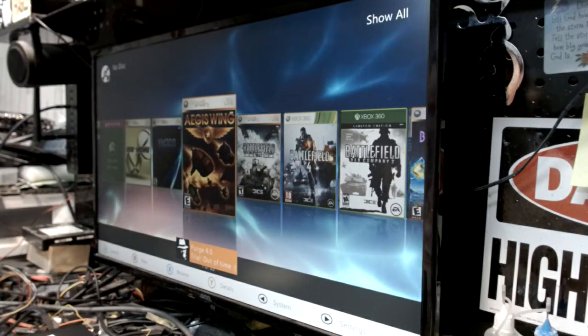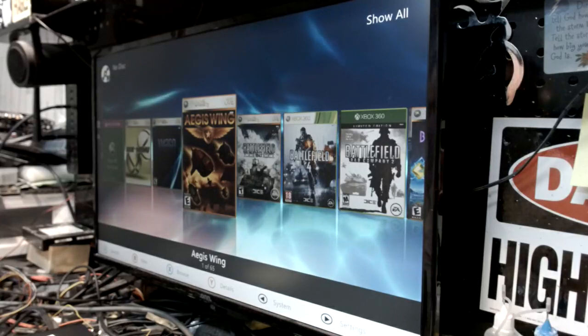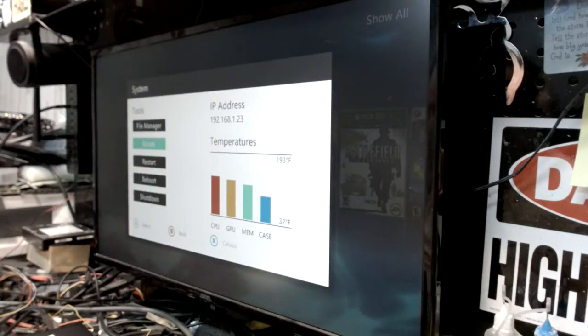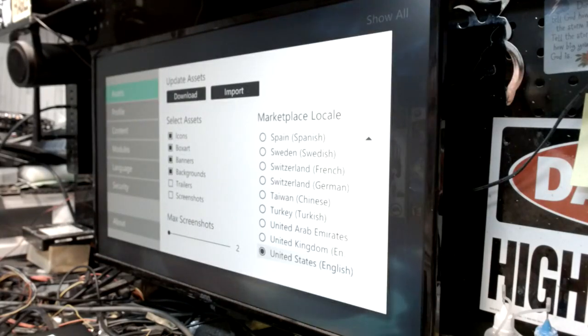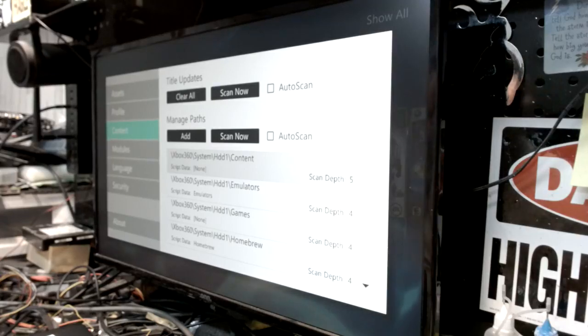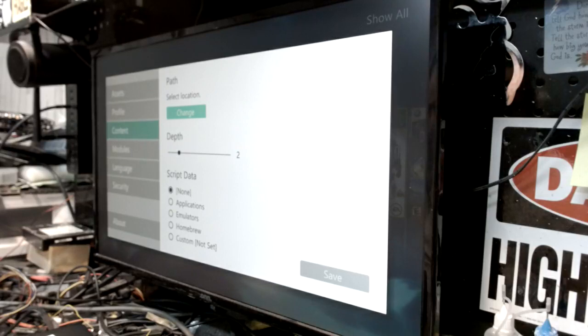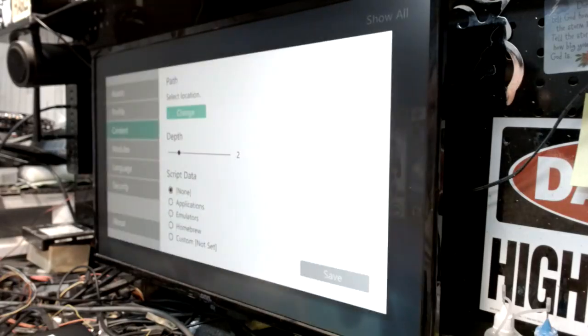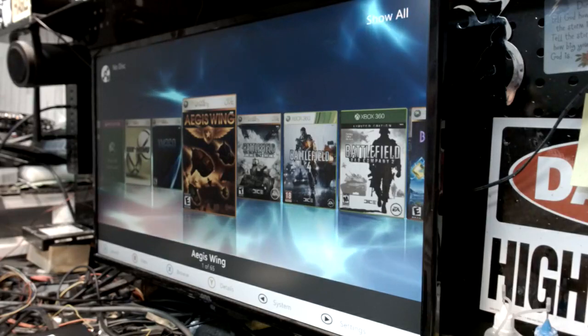We're at Show All. I don't know if you're familiar with Aurora, but the back button gives you file manager, scripts, restart, reboot, shut down, IP address, temperatures. The start button gives you assets, profile, content, modules, language, security, and about. If you have an external drive, plug it in via USB, go to content, add a path, select the location and your USB drive pops up – could be four or six terabyte. Add it, set the path, then download title artwork and updates by scanning and it will automatically find everything and set it up.